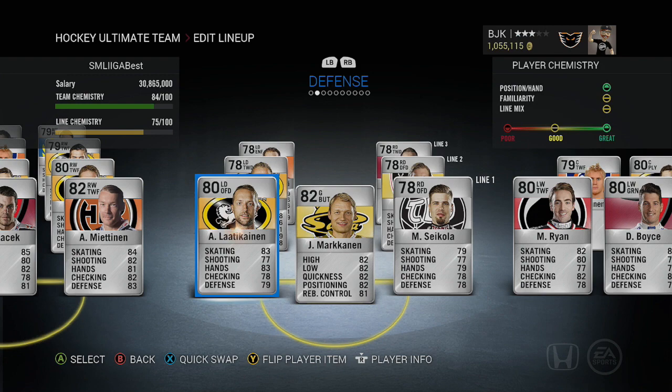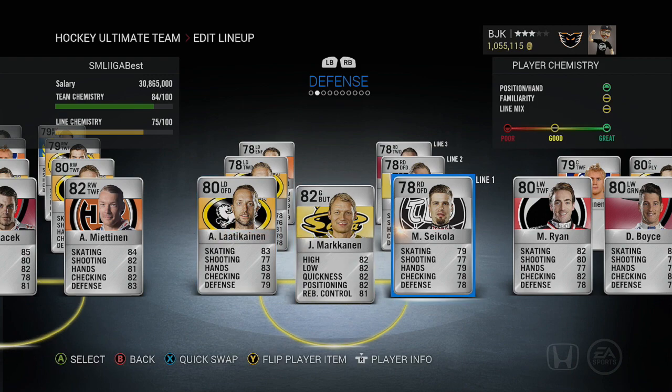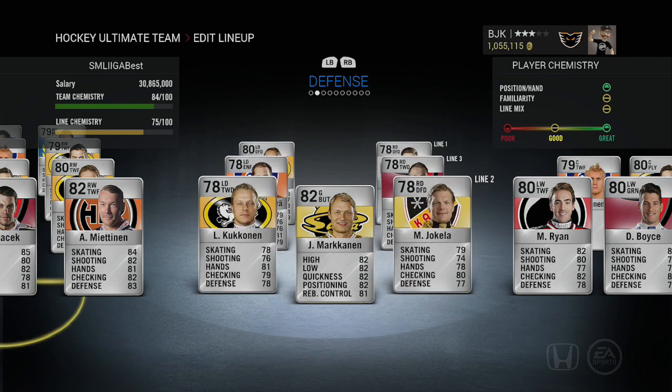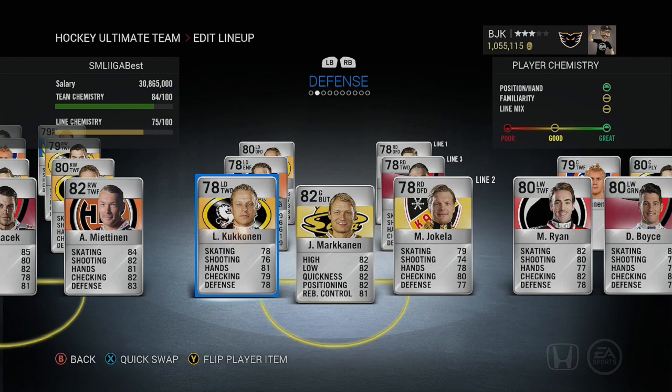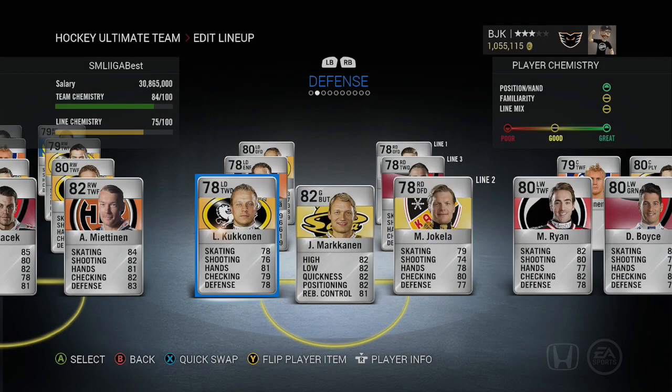Moving to defense, the first pair has Arto Latakainen and Marcus Cicola. Cicola is a 78 overall — upper 70s for everything, pretty underwhelming. Latakainen has good hands and skating as an offensive defenseman and is the best defenseman on this team, showing some prowess with the puck. The second pair is Kukkanen and Jokala, both 78s. Kukkanen has good hands, and Jokala has good checking but is a defensive defenseman.